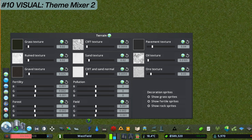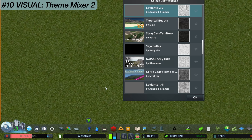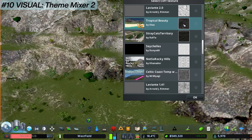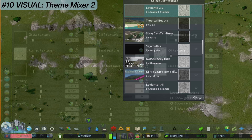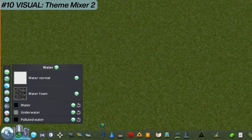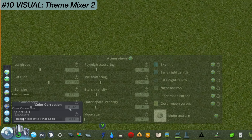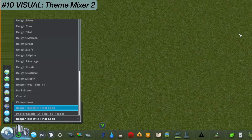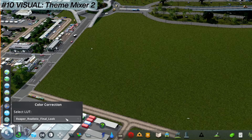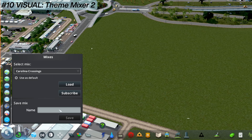The next option is terrain - you can change every single texture. If you have multiple themes loaded, you can pick a texture from different themes and mix them together. You can also change the water and road textures. Under colour correction, you select your LUT - I have a whole load of LUTs and as you scroll through, you can see how each changes the look of the game. At the very end, you've got Mixes - you can name your mix and save it. I've got a whole load saved for various cities.